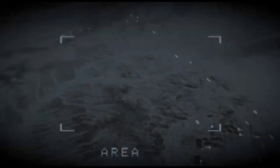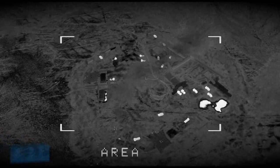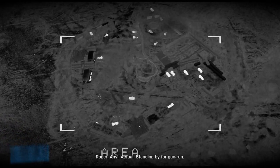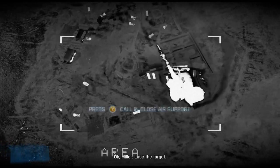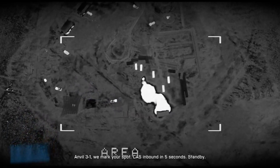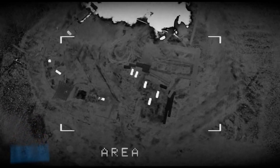Anvil 3-1, that rocket battery is your primary target. Cash is on station. Roger, Anvil Actual. Standing by for gun run. Okay, Miller. Lace the target. Handle 3-1, we've marked your spot. Coming down in five seconds. Stand by. Roger.